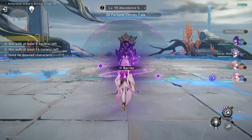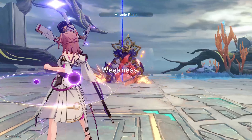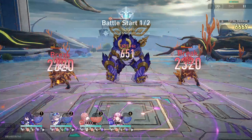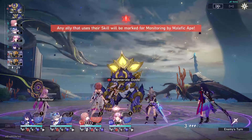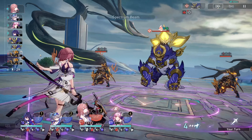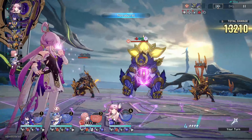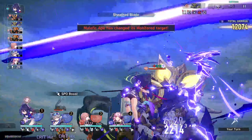We start the fight off with a Fu Xuan technique and initiate with Asta's technique for maximum attack stacks on Asta. Here we're just going to basic attack, followed by Silver Wolf implanting the Quantum element. Just focus down the main target.